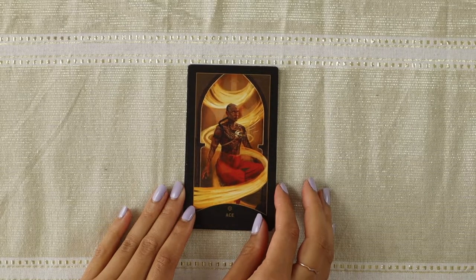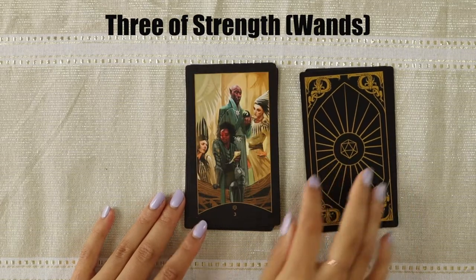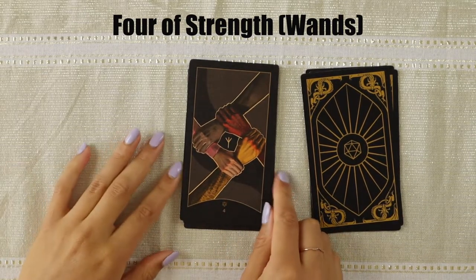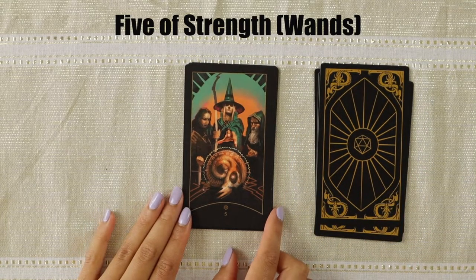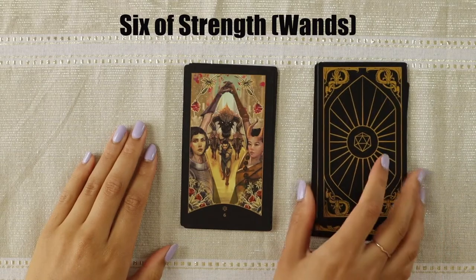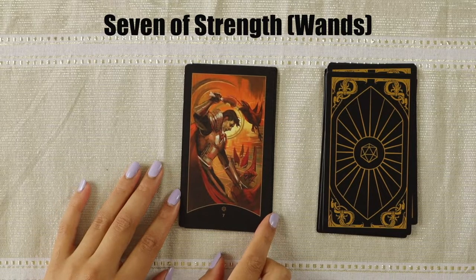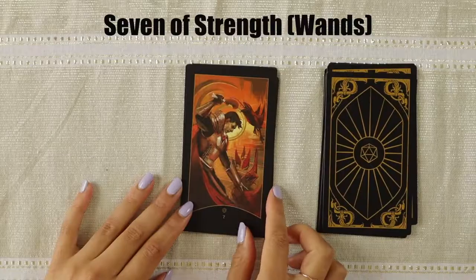The Ace of Strength — that character is definitely a monk, which is an unarmed and unarmored class in D&D. The Two of Strength is very different from the Rider-Waite imagery. The Four of Strength definitely makes sense relating to the Four of Wands — it's basically having that support system. The Five is interesting — in Rider-Waite that's usually a card of fighting with wands, but here they're choosing to work together instead. The Six is a victory card, which matches the picture with a human, an elephant, and a tiefling. The Seven shows a character fighting monsters while still holding a chicken leg — looks like he's either beating them with it or trying to save his dinner.